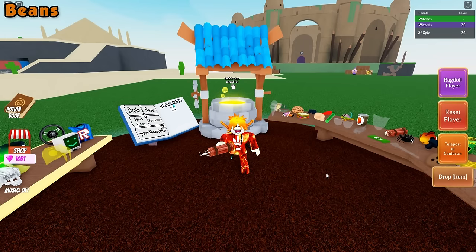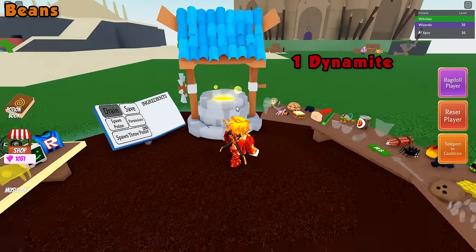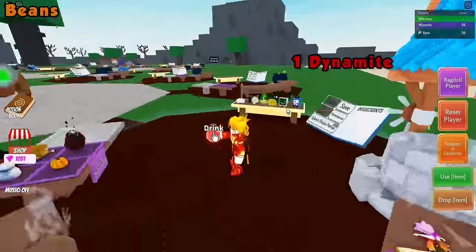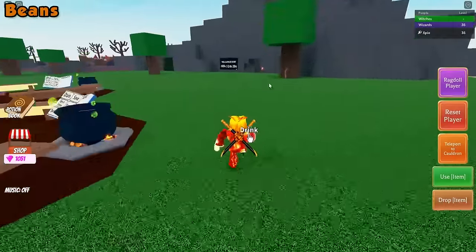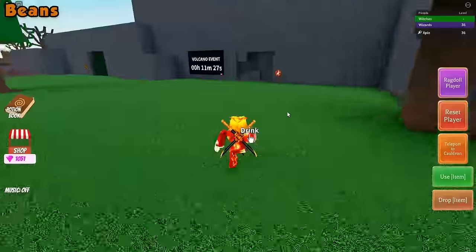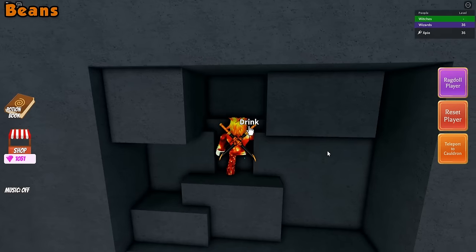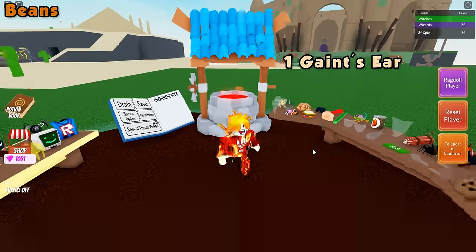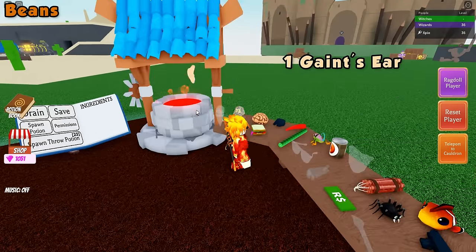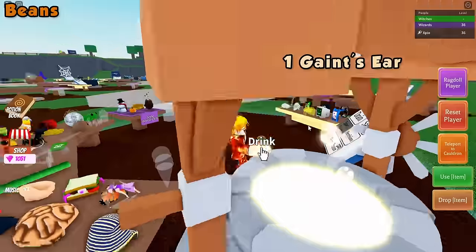The next ingredient will be the beans ingredient. First, grab one dynamite, place it into your cauldron, and make an explosive potion. Once you have the explosive potion, go ahead and head to this wall right over here. Go ahead and drink the potion — it should kill you but it should break the wall. Once you respawn, the next thing you'll need to make is a giant's potion. So just place one giant's ear into the cauldron and make the giant's potion.